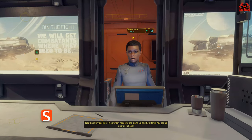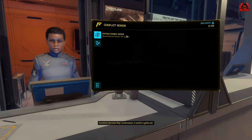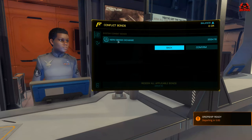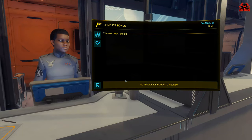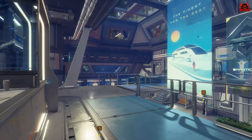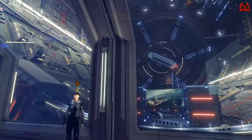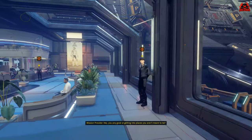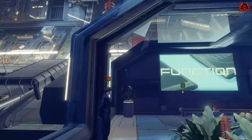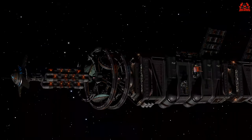For those of us on PC with Elite Dangerous Odyssey, we are no strangers to the interior of stations. But when they announced in the patch notes for Update 8 that we were going to be seeing the inside of certain megaships — Wells class megaships — and being able to walk around the concourse, I was thinking: how is that going to go? What's it going to look like? Is it going to be as swish as the stations? Well, honestly, I was pleasantly surprised.